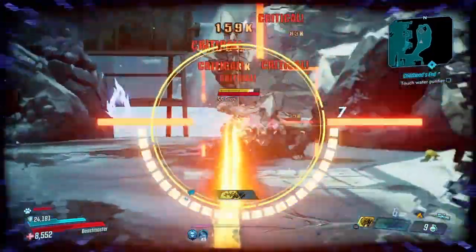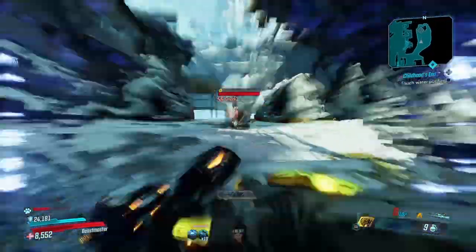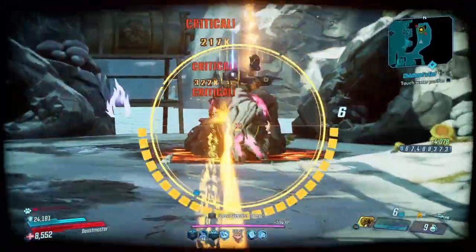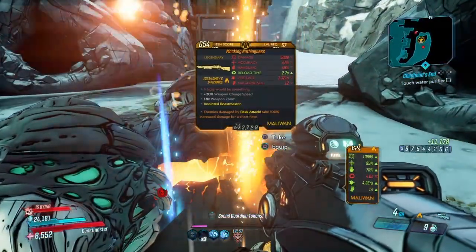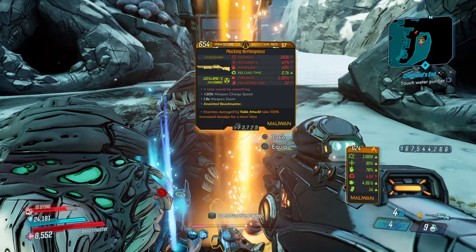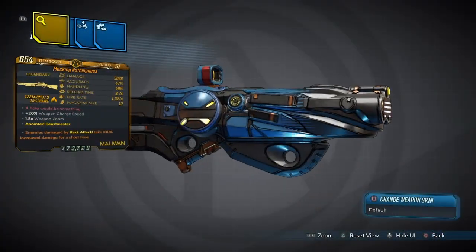So here we go. Legendary Garmog, you are going down. And finally, we're going to get our legendary shotgun. This is pretty freaking cool — a Maliwan shotgun, at least in my opinion.